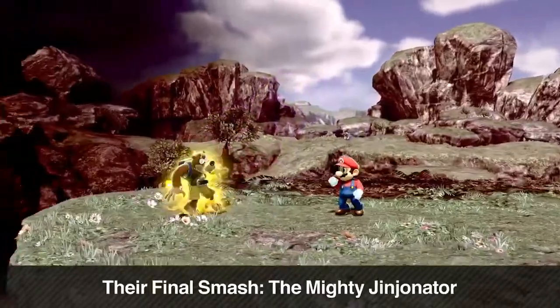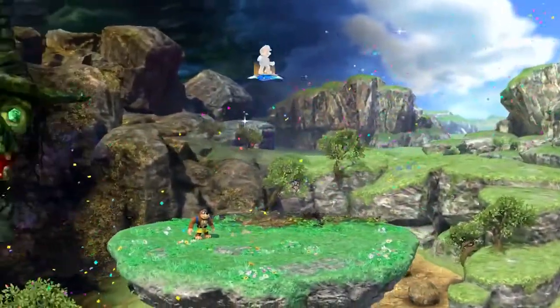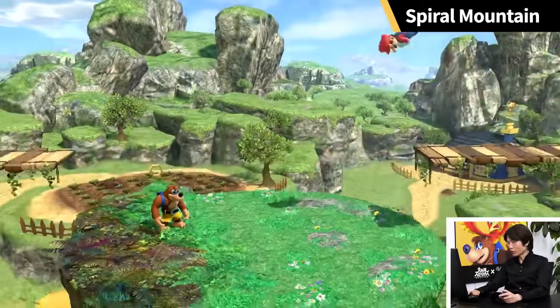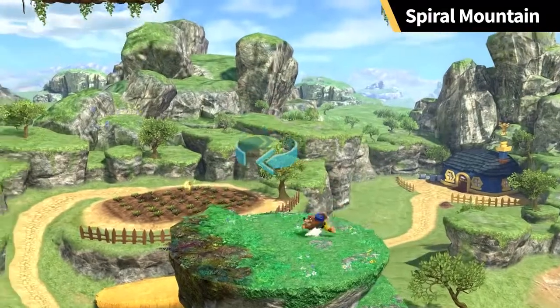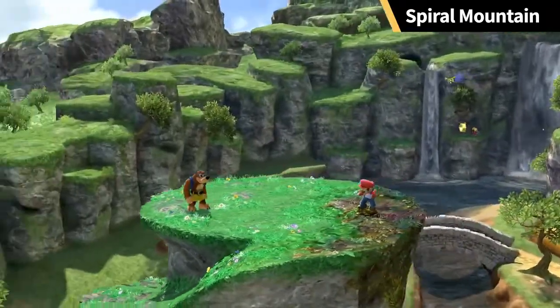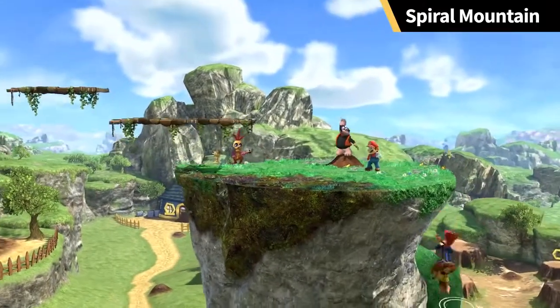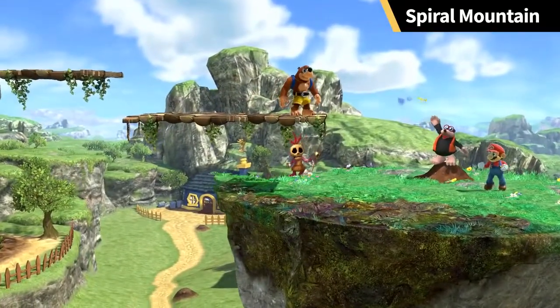Their final smash is the Mighty Jinjinator, which delivered the final blow to Gruntilda in the original game. This move will send your opponents flying. This stage is called Kurukuryama in Japan, but in the west it's called Spiral Mountain — a mountain where the bottom portion is a spiral shape. A rotation icon will appear and then it rotates. As the stage turns, the shape of Spiral Mountain will also transform, meaning your recovery points will also change. Platforms will appear from time to time, and a bridge will appear when Gruntilda's lair is visible.